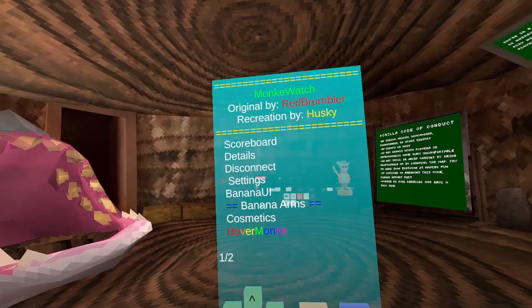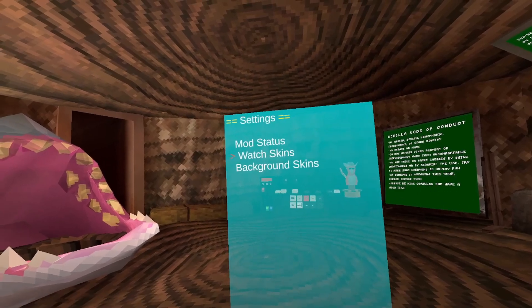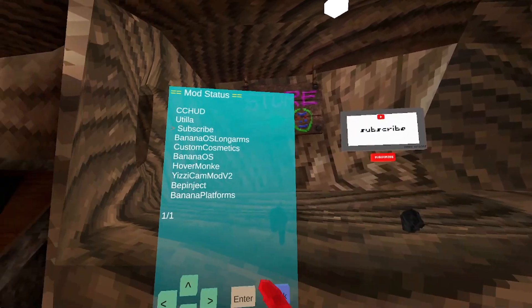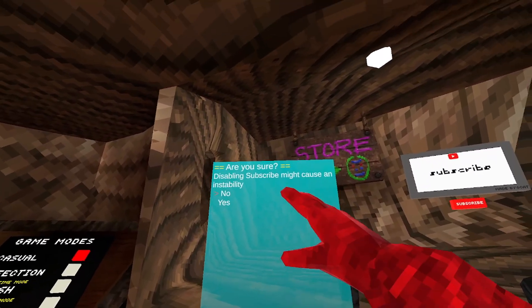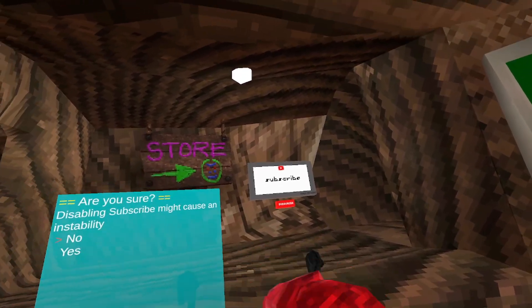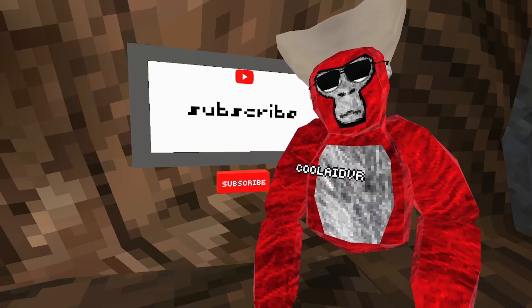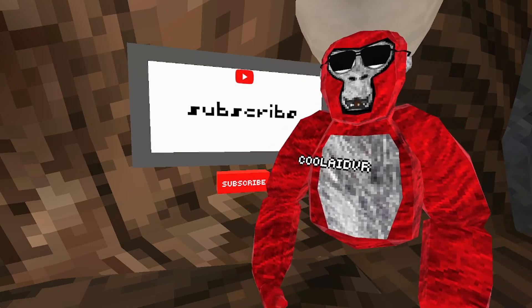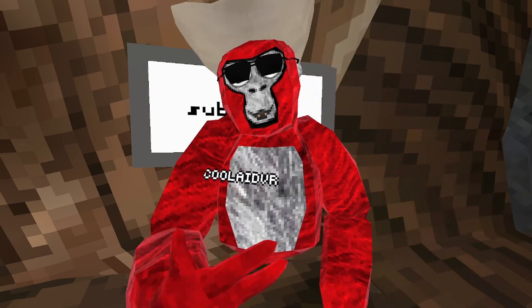One last thing — when you go to settings and mod status, I think in here you can enable and disable mods. I have the subscribe thing right there, and it says disabling it might cause instability, meaning if I disable it, I cannot re-enable it. Anyway, I'll see you in the next one — make sure to subscribe, turn on notifications, and click that like button. Peace.